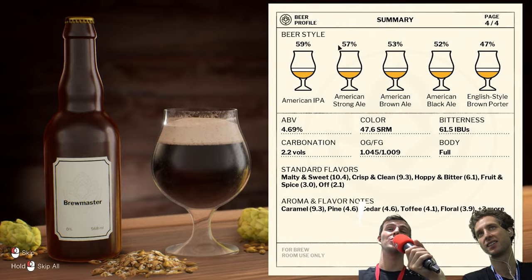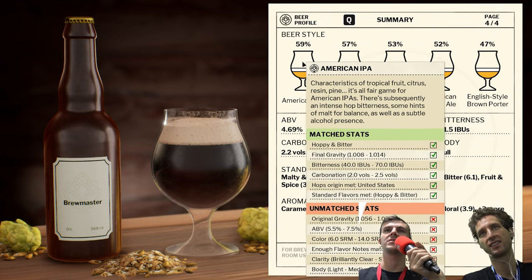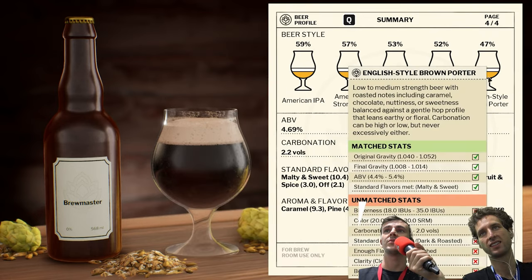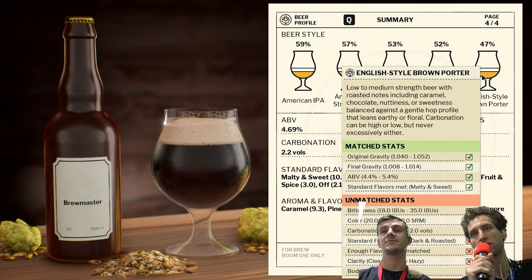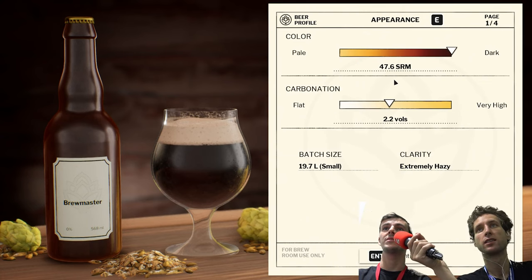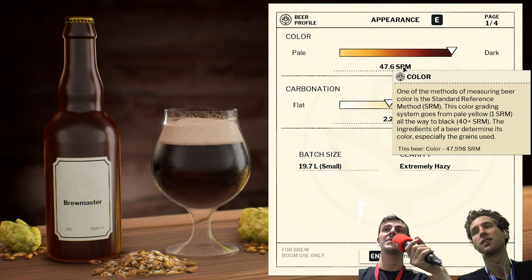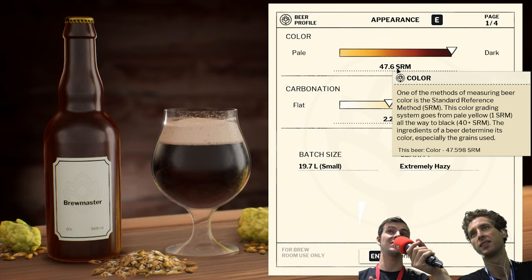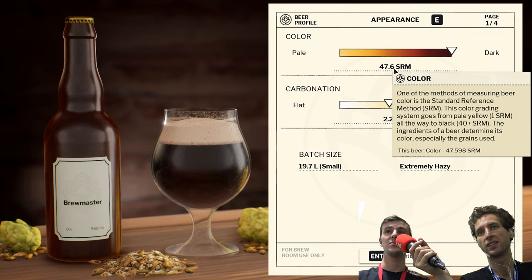But this is really useful as well. When you're doing competitions in the game, sometimes you'll get asked to brew a porter or a stout, and all you get to go on is trying to match up to these flavor profiles. For example, the English porter — you can see that the color is a bit off on this one for me, and it's not got enough of the flavor notes. The color needs to be between 20 and 30 SRM, and I'm at 47.6 SRM. SRM stands for the Standard Reference Method — it's something the brewing world uses to classify different colorings of their beers.